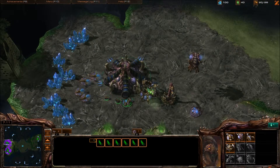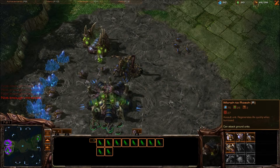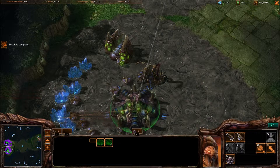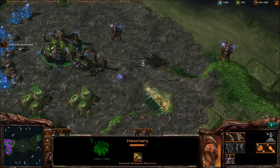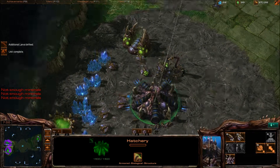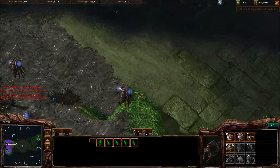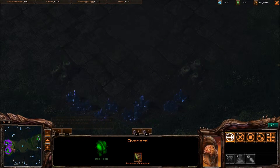Drone up, drone up — we require more minerals. Now we should have plenty of minerals. I like to bind all of these together just to have them all on one thing. More gas just to be sure. Now we should have plenty of minerals. More overlords — oh, I have no idea what he's up to, so I better start scouting. It's probably really close by, just not sure where.